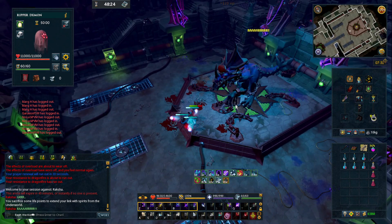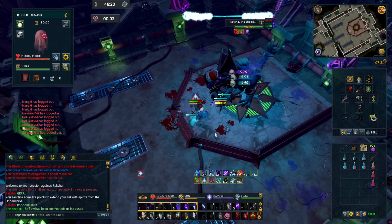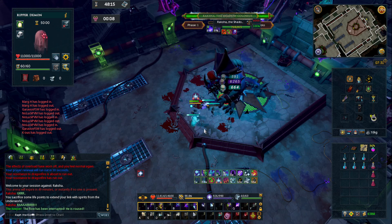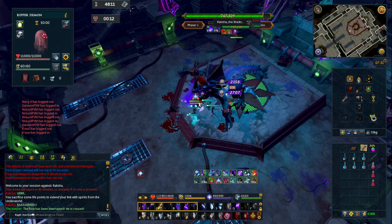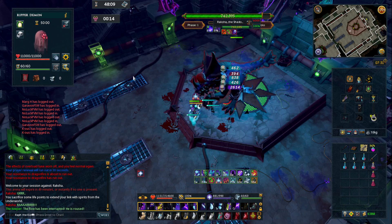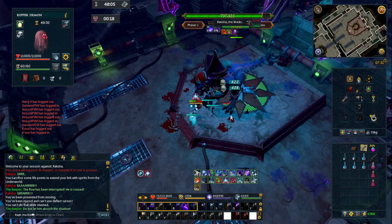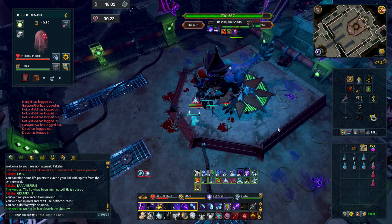The first thing to keep in mind is that Rakksha will always do four autos before every ability. So let's say I didn't know what was going to happen - okay, I know something's going to happen here. He does this tail swipe. It seems to have a certain range, so that has to be dodgeable. There's no way I just can't dodge it, so now we'll go back in.